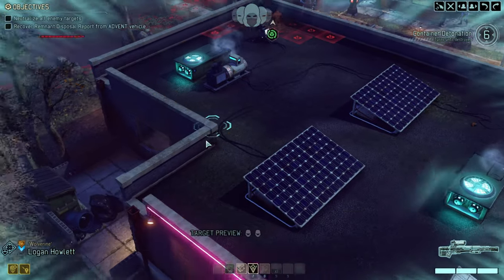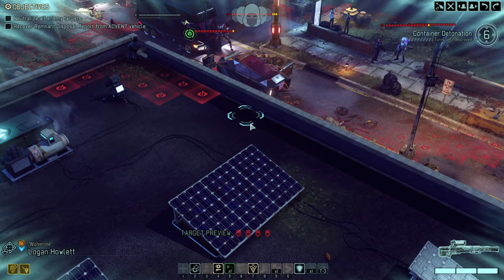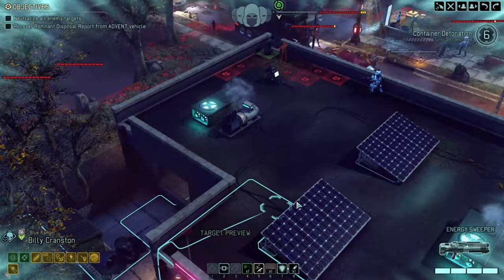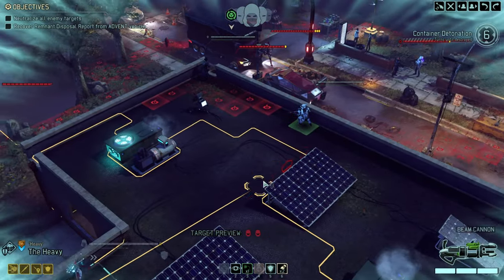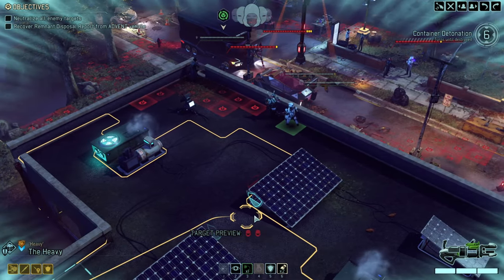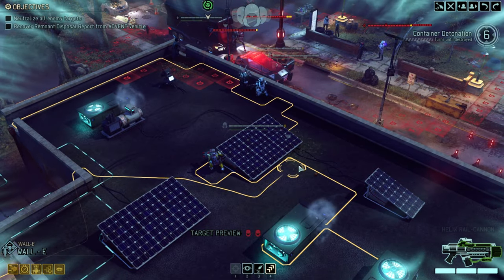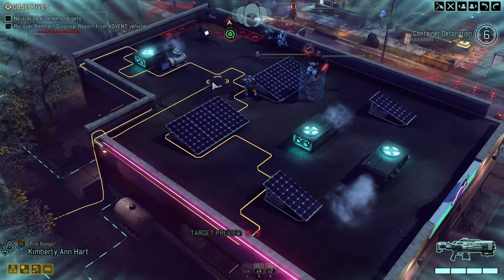First and foremost, moving up — only four enemies up here, that should be very much doable. Ranger is moving all the way here. The Grenadier doesn't have Salvo, but we do have Death from Above, which is a fantastic ability. Trying to stand out of line of sight of that third pack so that in case of bad things we're only forced to fight two packs and not three at the same time.